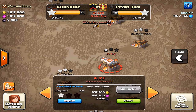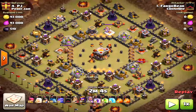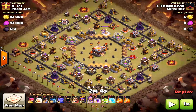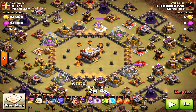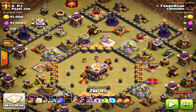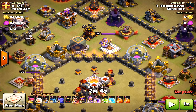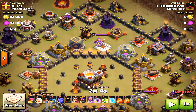We have some great Town Hall 11 war bases today. Check out this base — very difficult. If you really think about it and break it down, it's hard. Even if you do the standard queen walk on one side and then the king, bowlers, and golem on the other side to create the funnel into the core, it is very difficult.